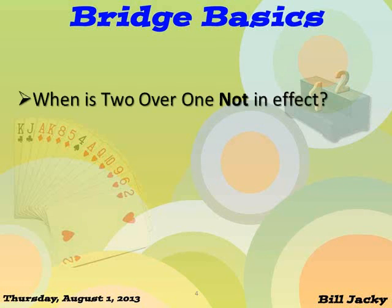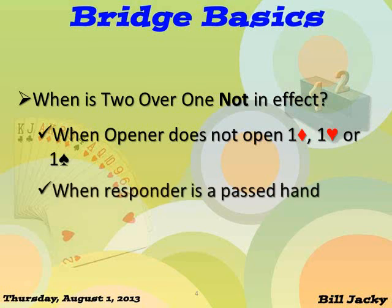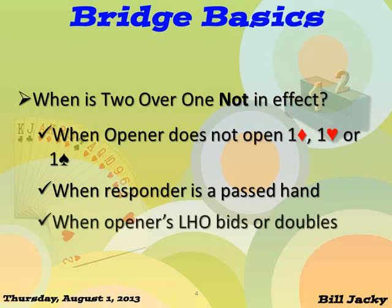When is 2 over 1 not in effect? Well, first of all, when your partner doesn't open a diamond, a heart, or a spade in first or second position — which also applies if you as responder are a passed hand — there's no way you can force your partner to game. And 2 over 1 is also not in effect if the opener's left hand opponent bids or doubles.